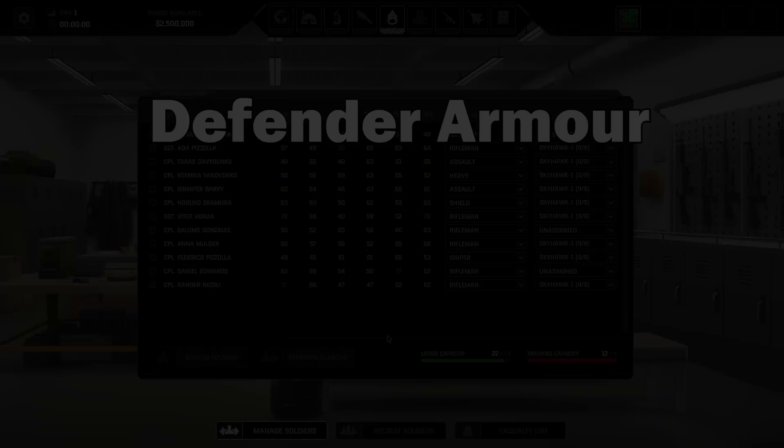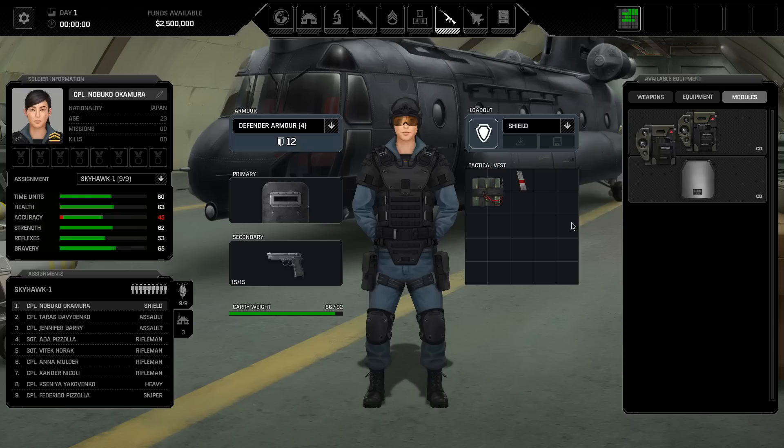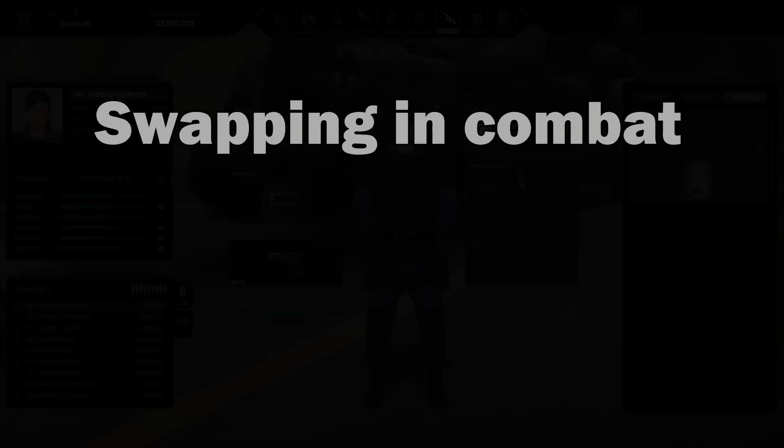When equipping your soldiers for combat, be aware that equipping Defender armor on a soldier will give a small accuracy penalty — it's not very large, but it does exist. If you equip the same soldier with a tactical module and they have the ability to carry it, that will mostly offset the aim penalty that the Defender armor gives. So it's minus five for wearing the armor and plus four for equipping the module — just one thing to bear in mind.